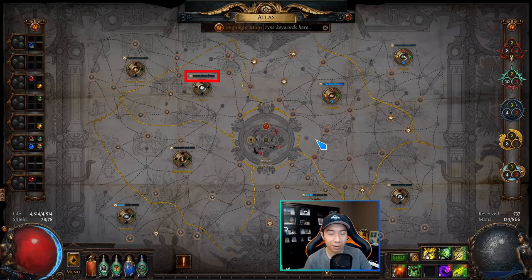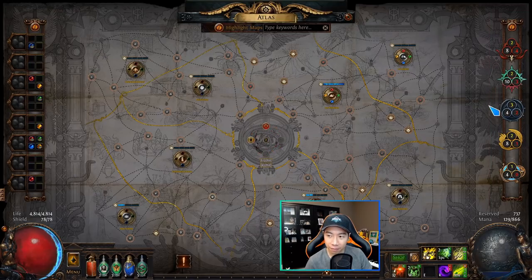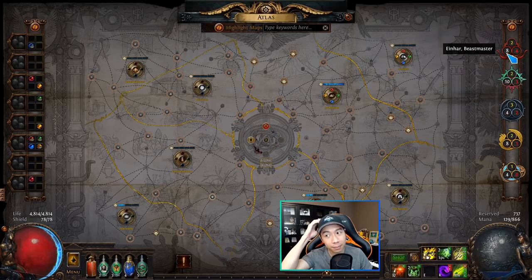The last thing to talk about is the master missions, shown on the right side of the atlas. There are five masters: Einhar, Alva, Niko, Jun, and Zana. If you're not familiar with these league mechanics I have videos on them on my channel. Each master has missions categorized by three colors — white, yellow, and red — corresponding to white maps, yellow maps, and red maps respectively.